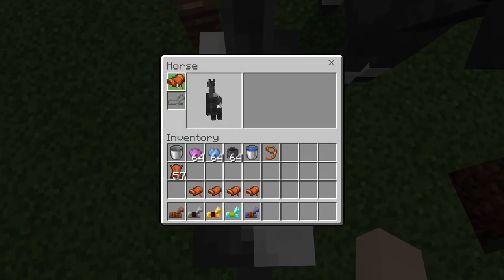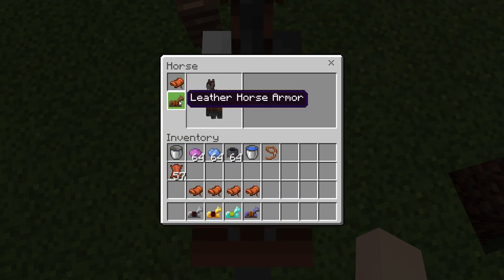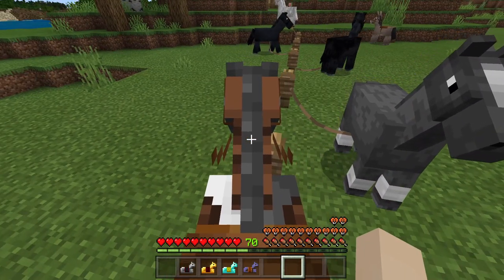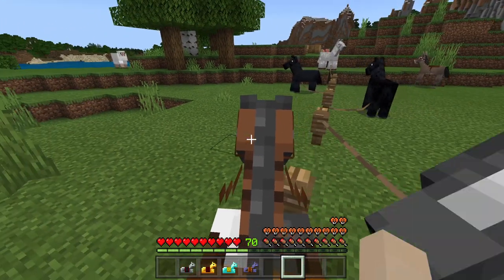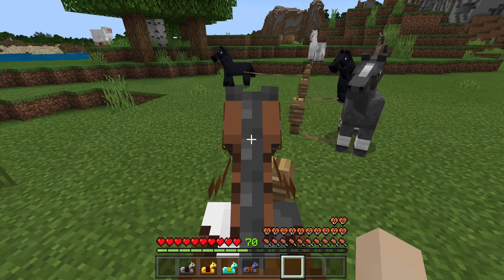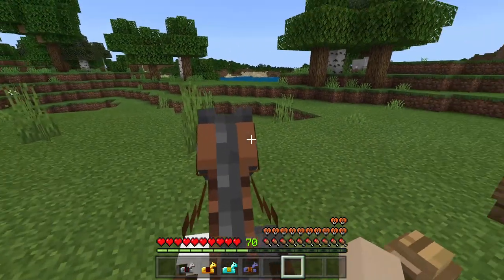So I'm going to put on a saddle — it's a lot easier to control with the saddle. And we're putting on the leather armor here. What you will not notice right now is that leather horse armor gives an increase in defense of three, or one and a half if you have armor on.